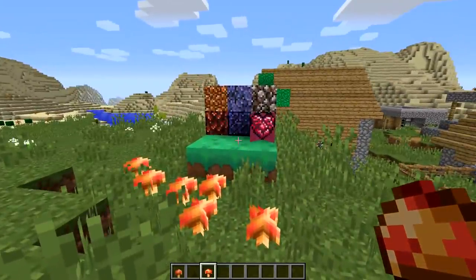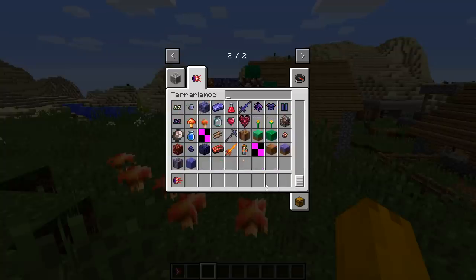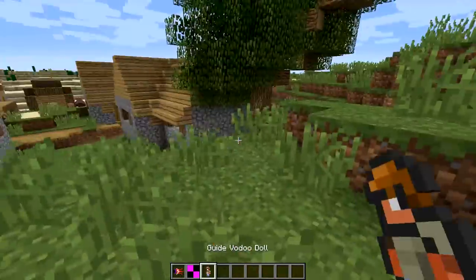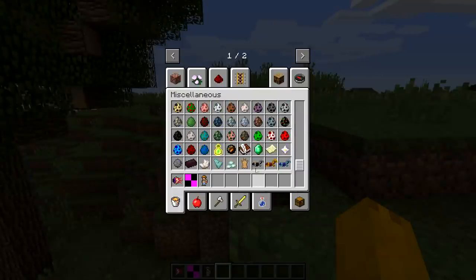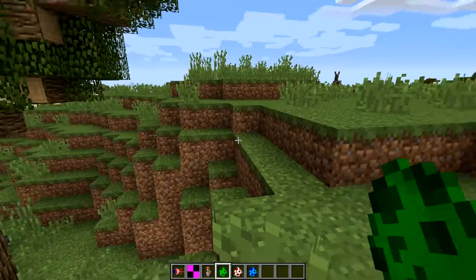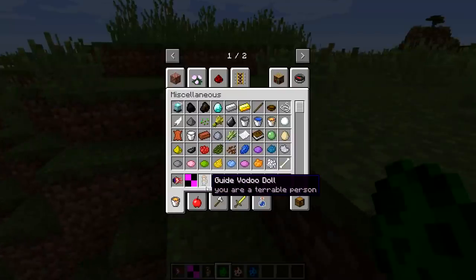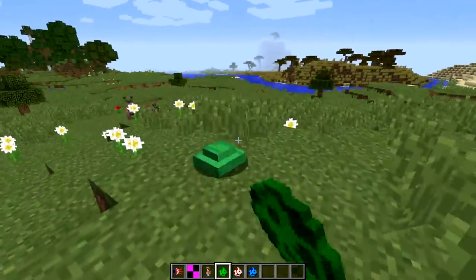Getting into the deeper items now: there are some potions, a slime crown, and a guide voodoo doll - so we're getting into the bosses. The real question is whether these actually summon bosses. It looks like there are spawn eggs: green slime, demon eye, Eye of Cthulhu, blue slime, wall of flesh, king slime.